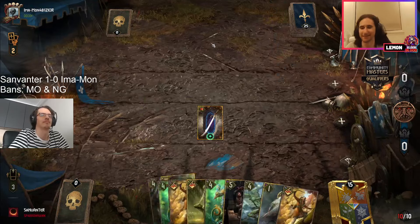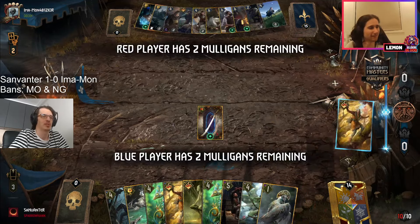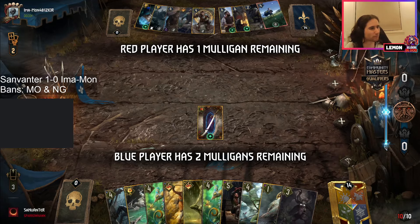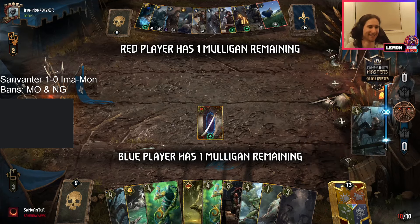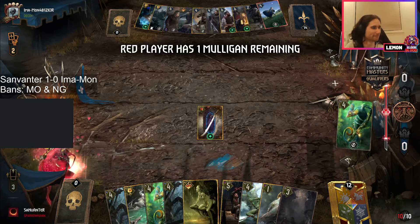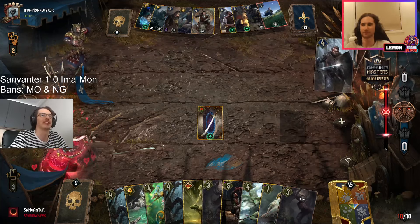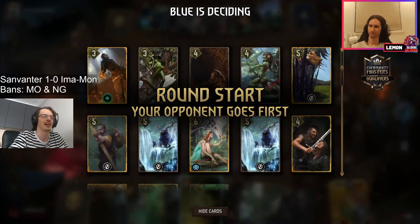Game number two — sanvanter on blue coin with his harmony list that is running all critters, so I would expect it to be a devotion one. And imamon is taking his arch griffin — he wants to prove to us that it's a good deck and it can win.